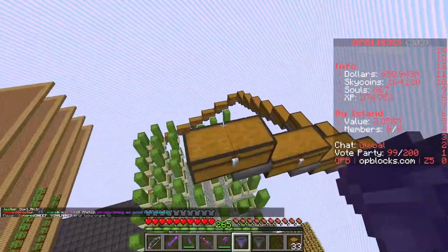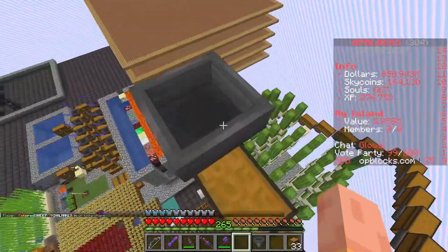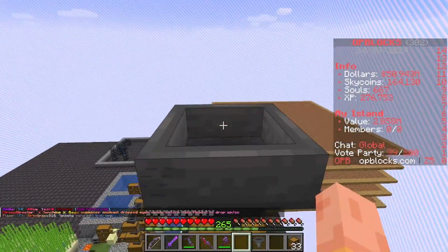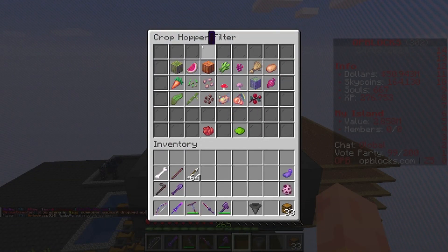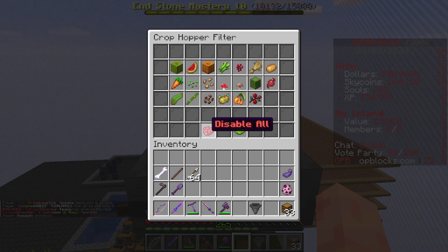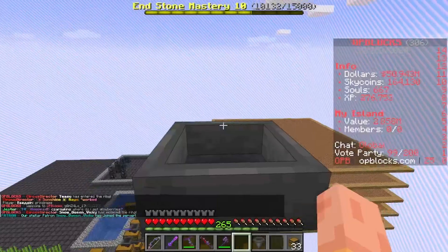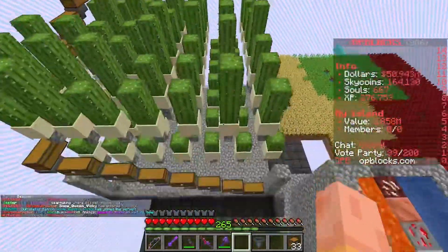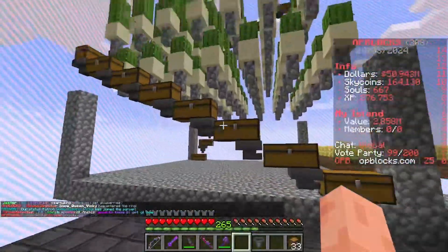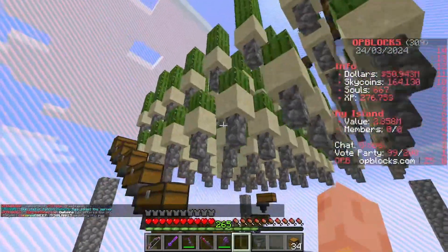To finish this off, I'm just going to place the crop hopper on top and it's going to be collecting our cactus. If you shift right-click any of the custom hoppers on this server, it brings up a filter option. For this one I'm going to disable all and enable cactus, so that way it only picks up cactus. Once you've finished, you should have something that looks like this.